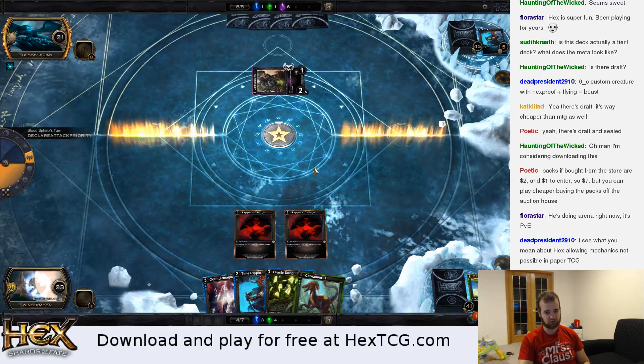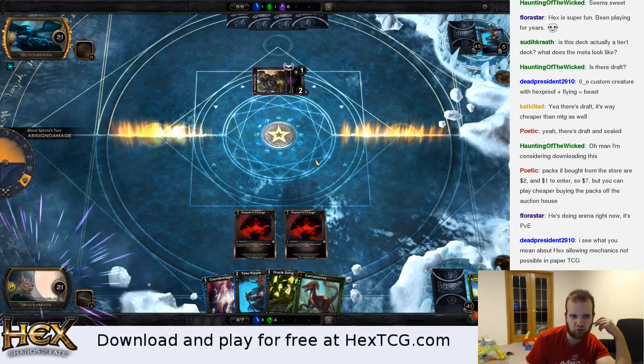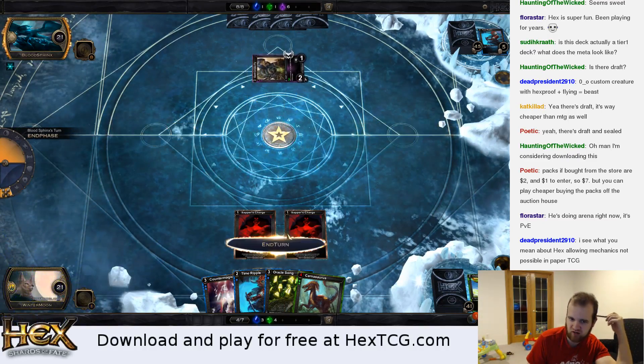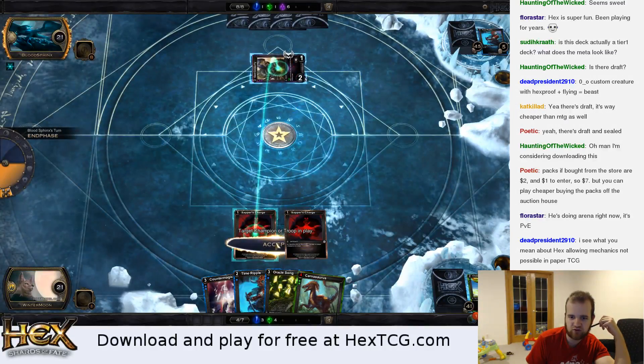I'm actually playing against a computer right now. The Constructed Queues have been kind of slow. People are waiting for the fourth set — it's coming out at the beginning of next month. So at end step, I'm going to use my Sapper's Charge to kill his Corpse Fly.